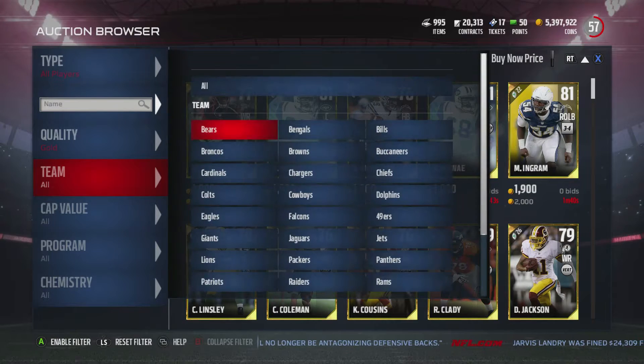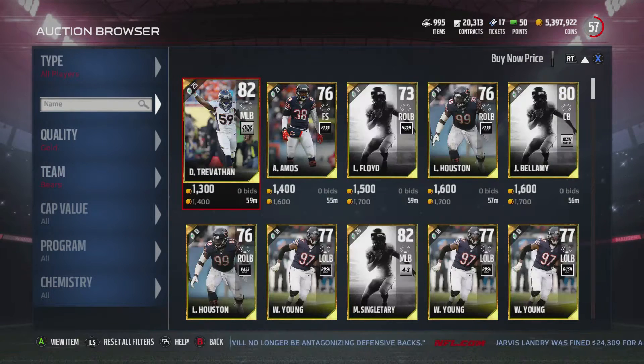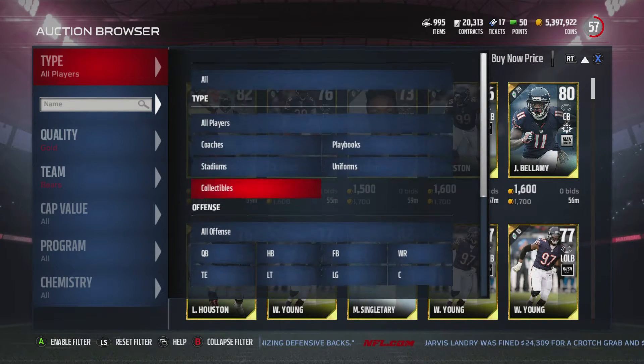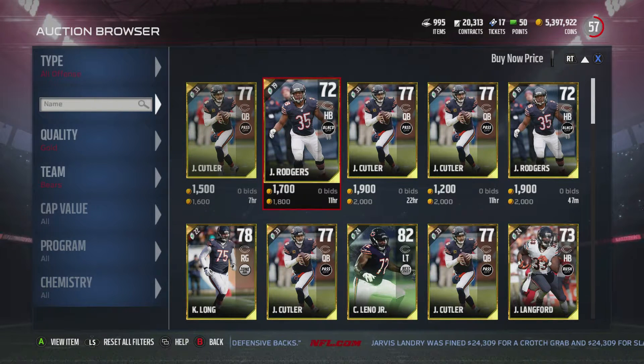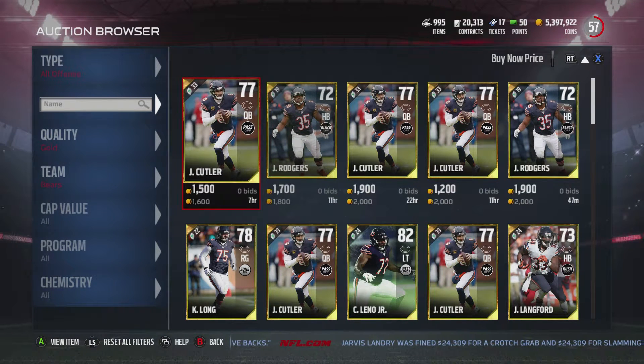The way you can actually make a lot of coins by sniping these cards is to go to your auction block, set it to, let's say, all offense and look. So this is 1600, 1800. Now if someone put a card up for 1100, which happens all the time because people just want to get rid of cards, then you can easily snipe that and put it up for 1500.